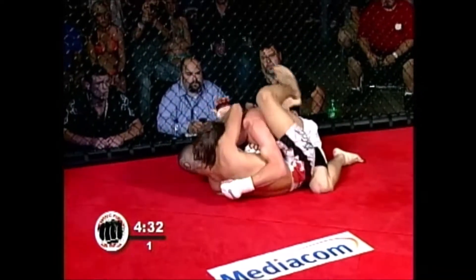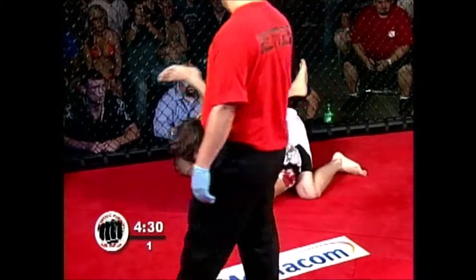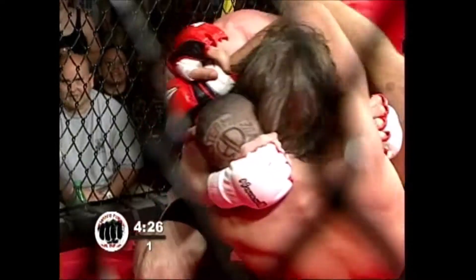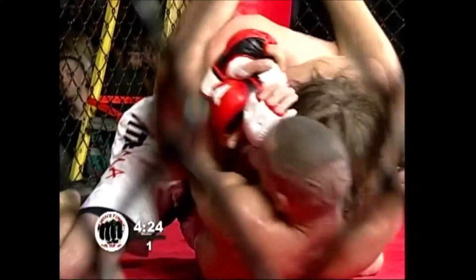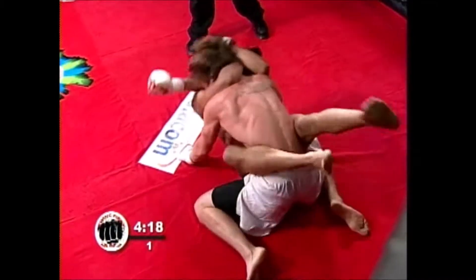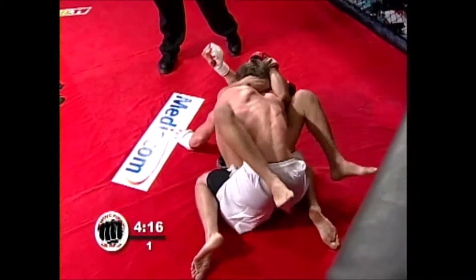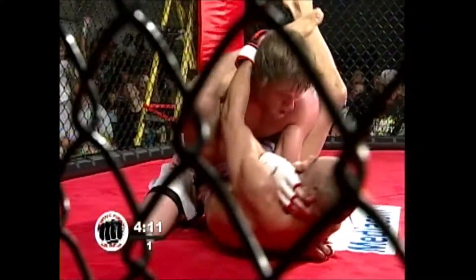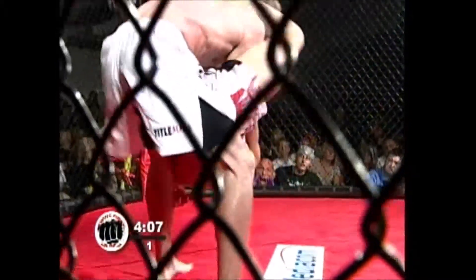Mahaffey turning over quick. Very good position switch. Looks like Cliff is going for the arm bar, working his legs up on the arms of Mahaffey. Three five-minute rounds between Right and Mahaffey. Working his legs up — he can do many things from here: triangles, arm bars. He's got him in trouble. He looks like he's working for that right arm.